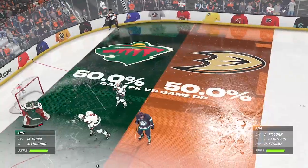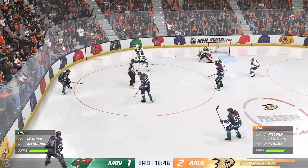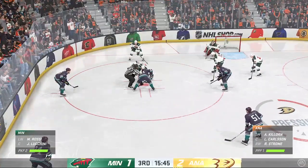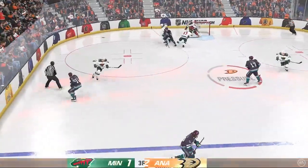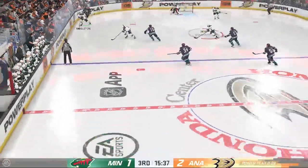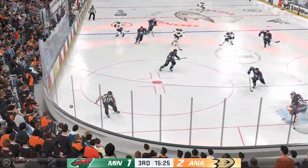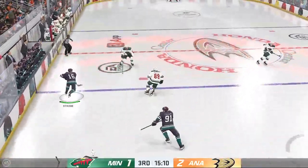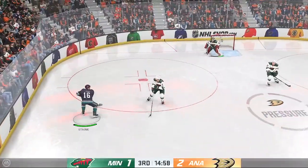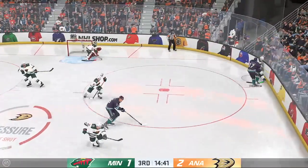Nothing gives confidence to a team more than a big save. He's been doing it all night, James. Still short-handed here as they get ready for the face-off. Puck is dropped, and he wins the draw here in the defensive zone. Both teams back to even strength. Really nice effort by the penalty-killing unit on that one. Well, trailing in this game, James, this was a huge kill. They couldn't lose touch of the game, and they did an awesome job of killing that off.